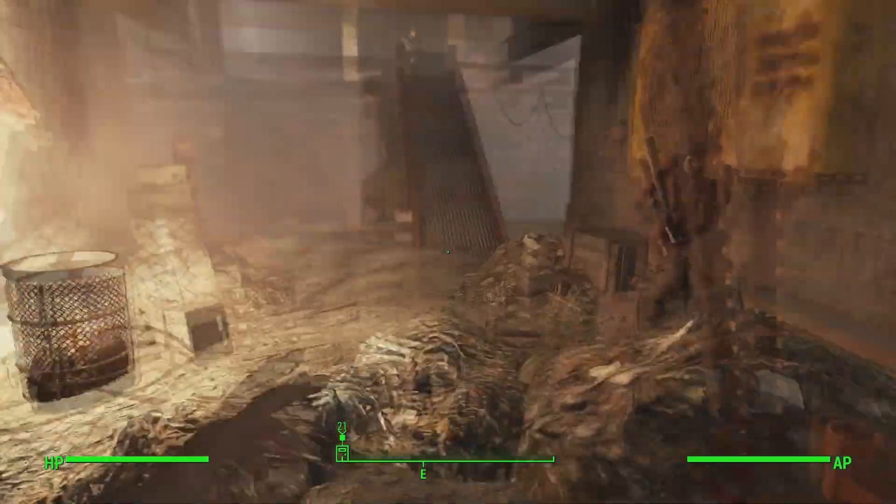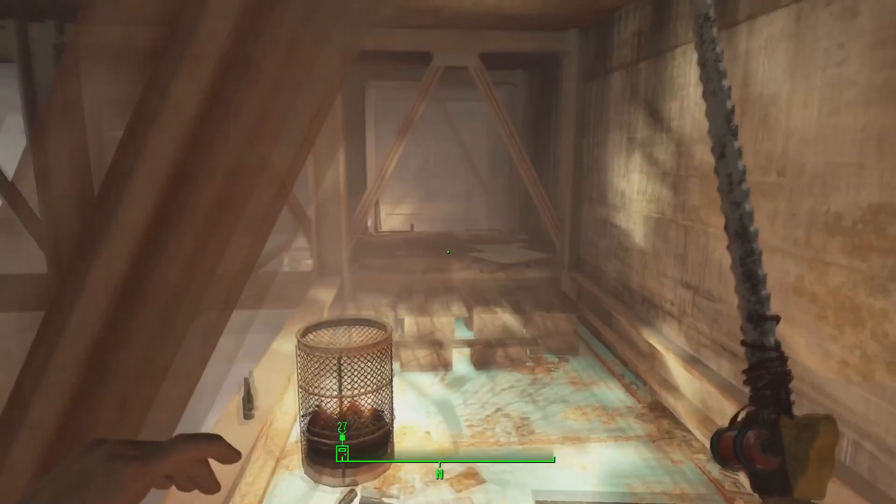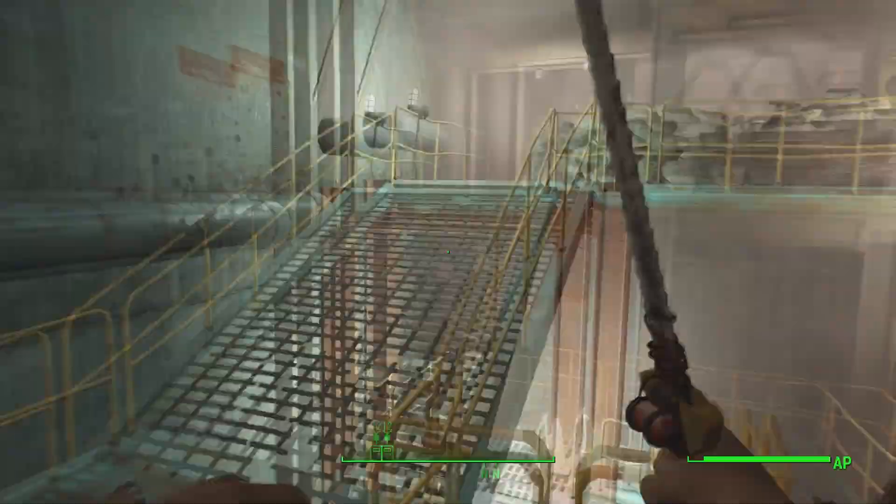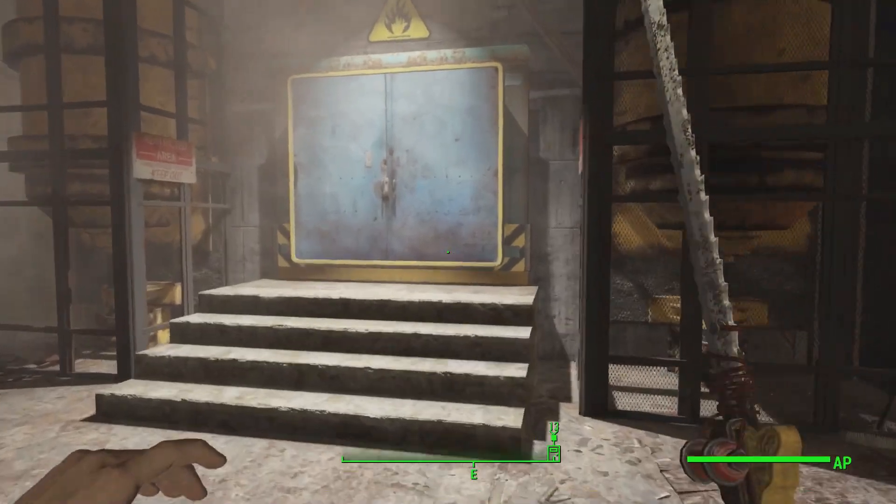Be careful not to fall off, and go up the steel ramp in front of you. Turn left, go down the stairs here, follow the ramp across again over another wooden bridge. Go up this ramp and then go straight into this door on your right.